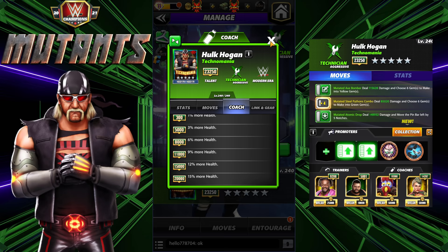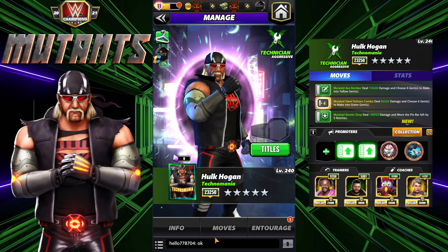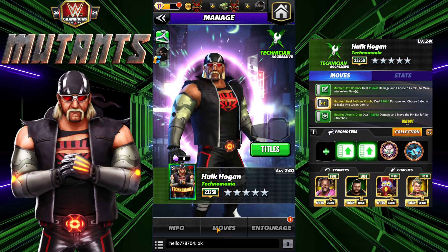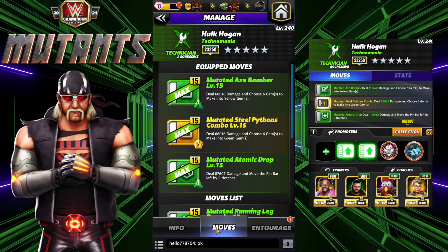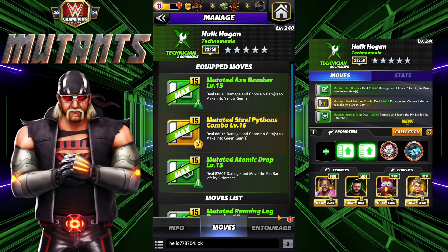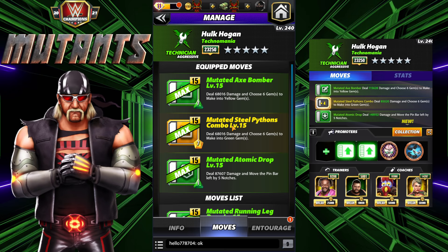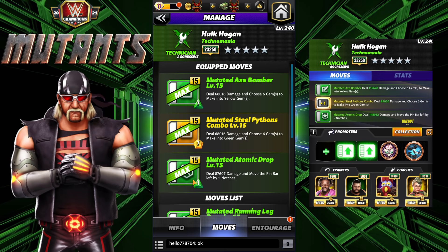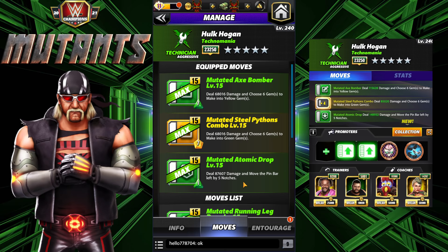I have three build sets for you guys - a three star and then two five stars that use all the moves combined. I'm going to run my favorite one first. It's got the mutated axe bomber level 15, dealing 68k damage, and you choose six gems to make into yellow gems - that's a seven MP green, seven MP yellow move. Mutated steel pythons deal 68k damage and choose six gems to make into green gems. Then a one MP green mutated atomic drop deals 87k damage and moves the pin bar left by five notches.